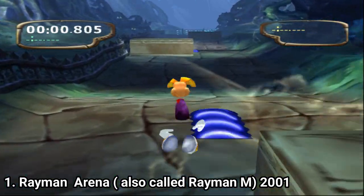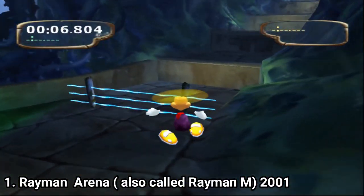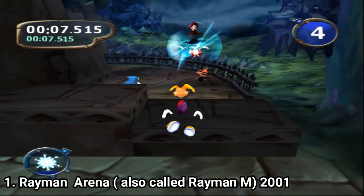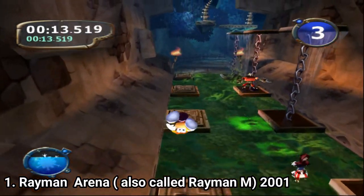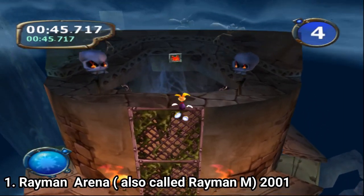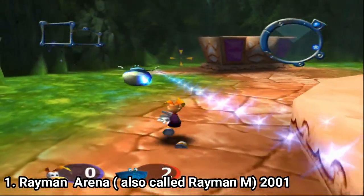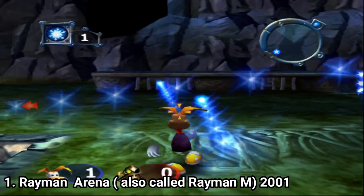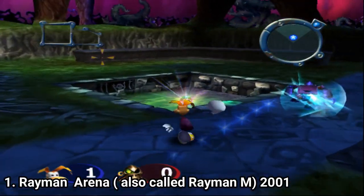Rayman Arena, also called Rayman M, is a pretty bad racing game. It has an original idea — they made them race on foot instead of in cars or carts, and since they race on foot they made the levels like an extreme military course with stuff to climb on and jump on. But the game isn't well made: the level designs are poor, you get stuck pretty often, and aside from races you have battle arenas where you collect power-ups and hit opponents. The power-ups are unfair — there are two categories: overpowered ones and useless ones.